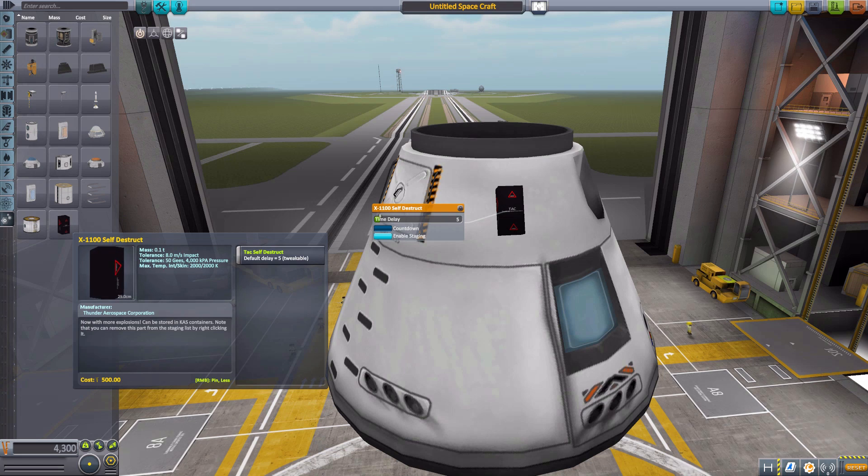One thing I want to point out: when you do have staging enabled, we have a countdown and a time delay. When it's on staging, the time delay doesn't seem to always work — I don't think I've ever had it work on time delay when staging. When you manually set this thing to detonate, the time delay always works. It'll count down from five seconds, or up to 60 seconds, or as few as one second, and then it'll go boom. But on staging, there seems to be perhaps a glitch with that, because once you set it off, even if it's at 10 seconds, it will just go boom when you hit spacebar.